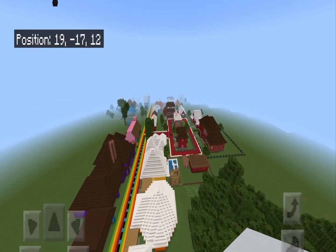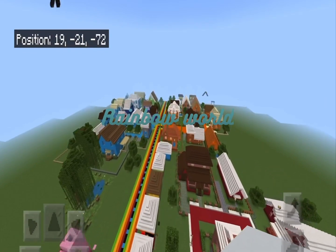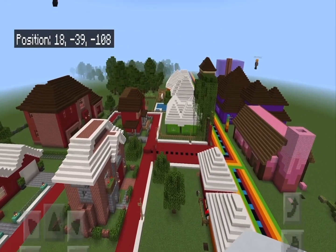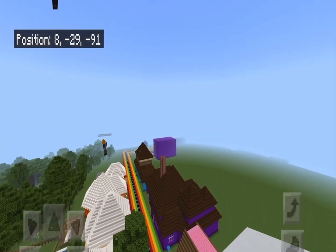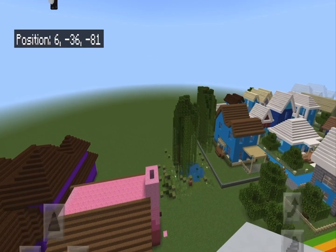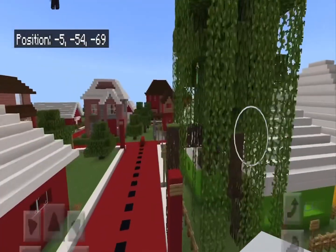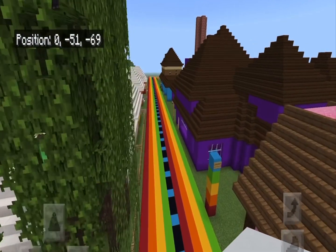We're just going to show you around this beautiful world. We've been working on it for a pretty long time. But here are the houses in the neighborhood. Let's start off with just Rainbow Road.